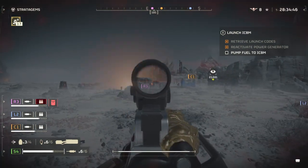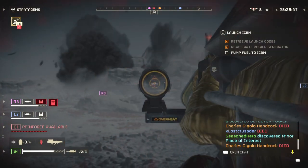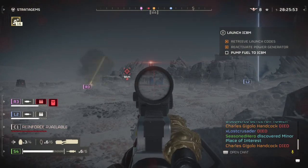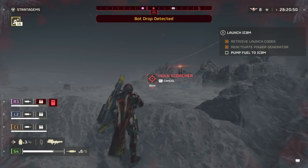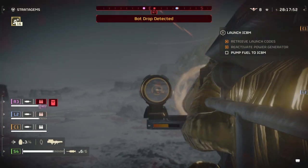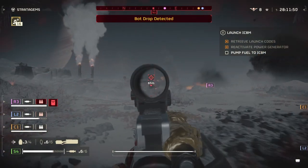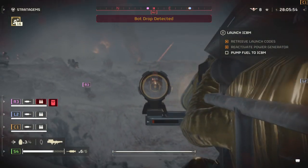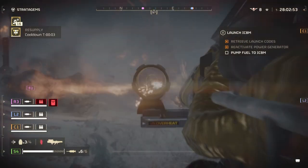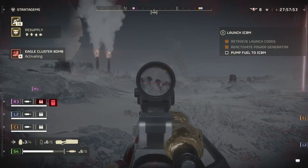The Quasar Cannon is a complete powerhouse in the right hands, and it can do some wonderful damage to medium armour in game. It is designed to destroy armour, so it does need to be compared against the highly popular EAT-17 to confirm if it's worth it. The Quasar Cannon does the same amount of damage as the EAT-17 depending on where you hit, but with the added advantage of infinite ammo and infinite range. This allows players to use the weapon for the entirety of the mission, without needing to continuously call down another one once your main batch is done.